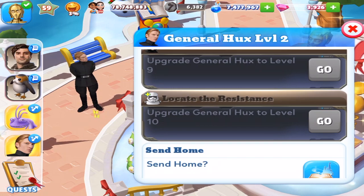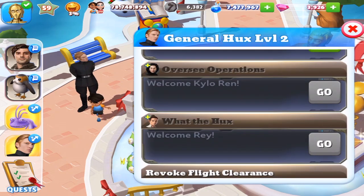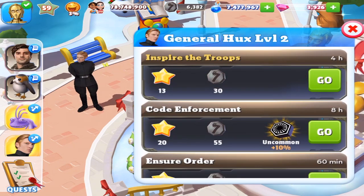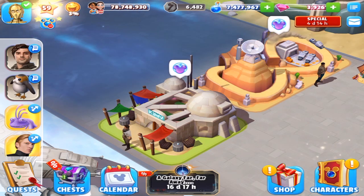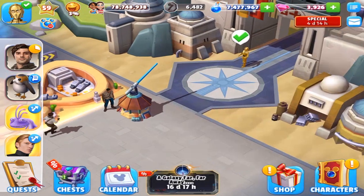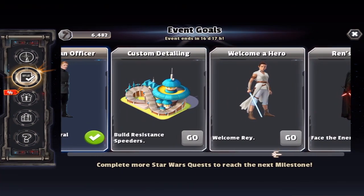How many was that? That felt like it went on forever. Let's count — there's only 20. It felt like there was more than that. Let's do this first. We've got a six hour quest and then we've got a four hour quest. I'm assuming that after we do that, then I can actually build the resistance speeders.